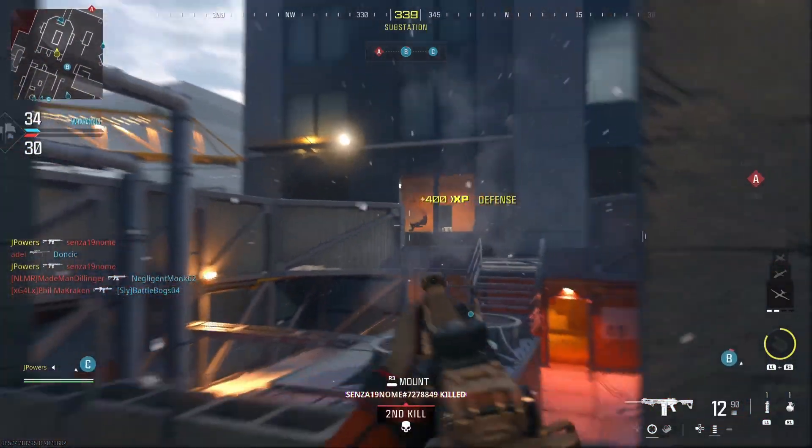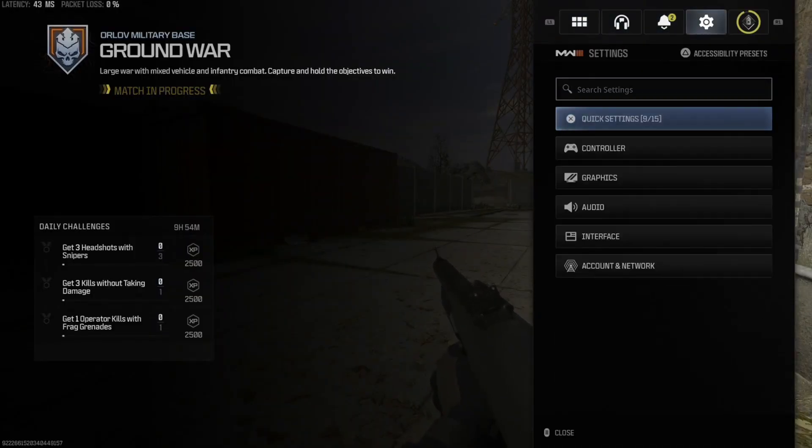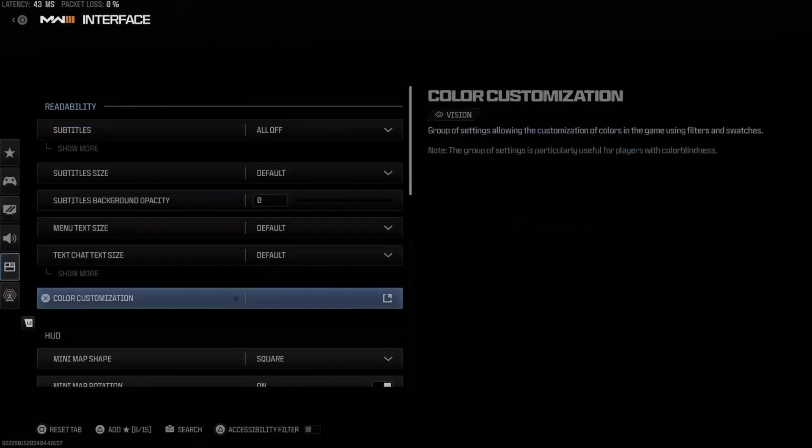The first choice you have is to disable the reticle. This can be turned off by going to Settings, selecting the Interface tab, and toggling it off under the HUD section.